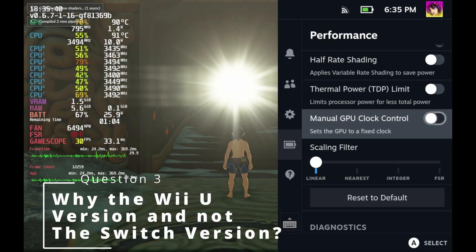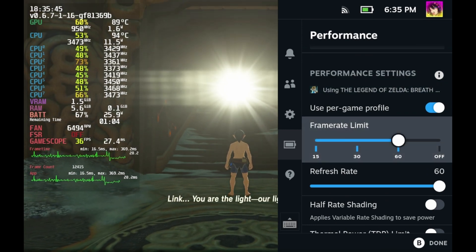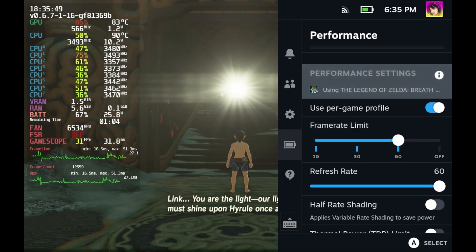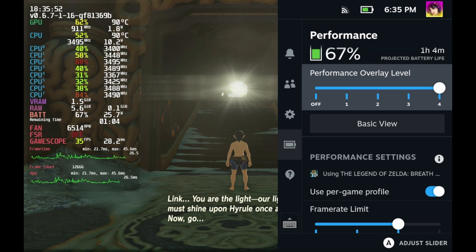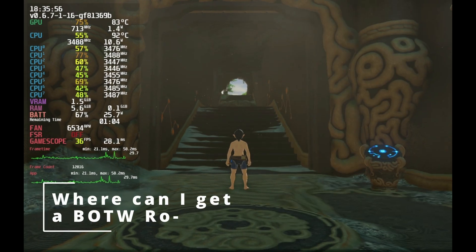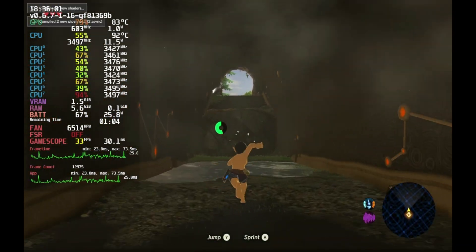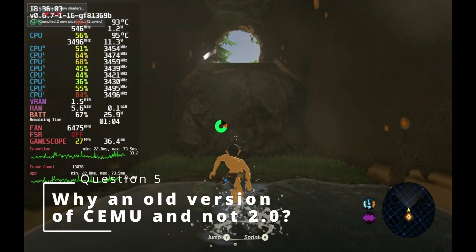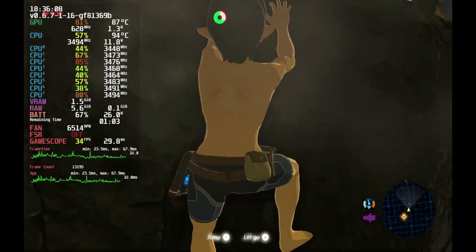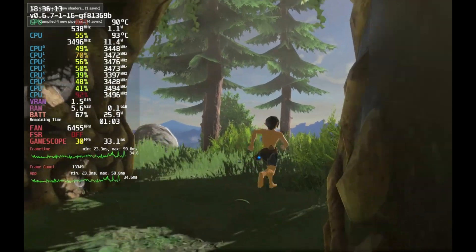Question 3: Why the Wii U version of Breath of the Wild? For the Steam Deck in particular, the Wii U version of Breath of the Wild runs better anyway. And general consensus is if you want to play Breath of the Wild on PC, you should just emulate the Wii U version anyway. Question 4: Where can I get a Breath of the Wild ROM? Stop right there — no, I'm not going to help you with this. Final question: Why run an old version of Cemu? There seems to be some regression in performance on the newer versions of Cemu, not to mention the aforementioned issues where cutscenes crash the game — you would not be able to start the game up.